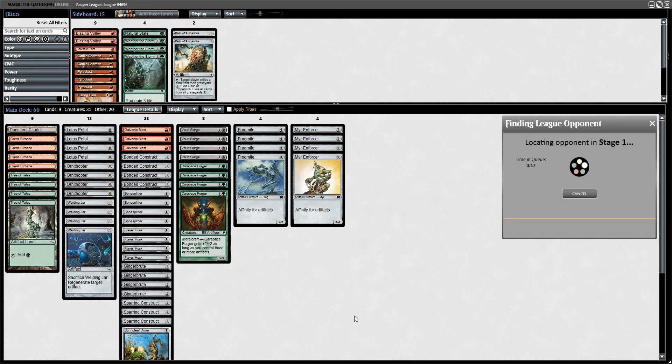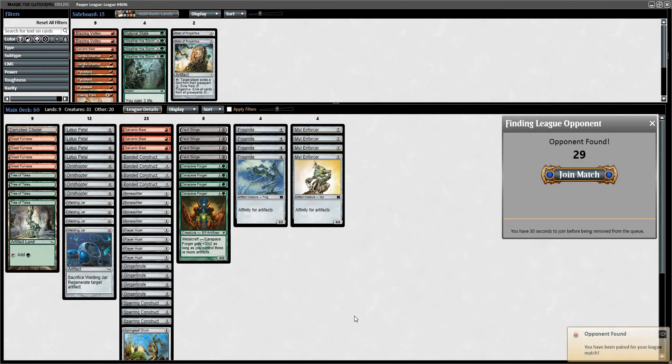Hey everyone, welcome back to Snap Bolt. I have another Pauper League for you, this time with a pretty crazy brew. This is what I like to call Lotus Affinity, and it's not your typical take on Affinity — it's just a much more aggro version. You're just trying to go all in, cast some really early turn 1 or turn 2 Affinity cards, and play a bunch of aggressive creatures.